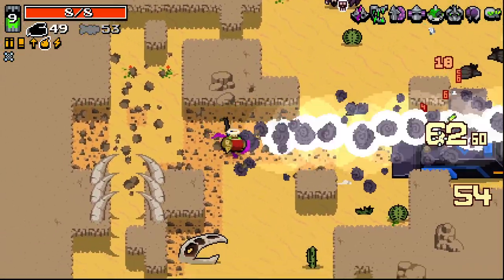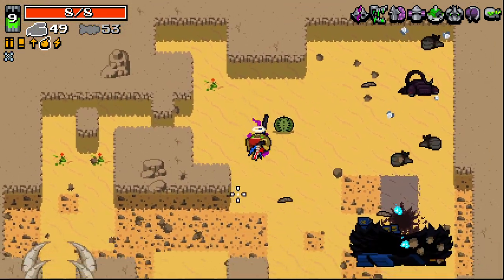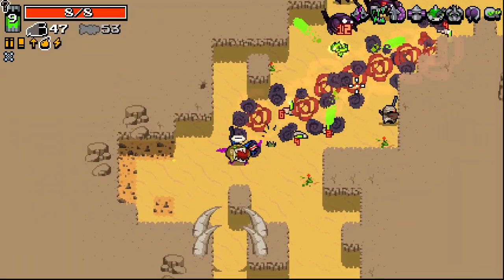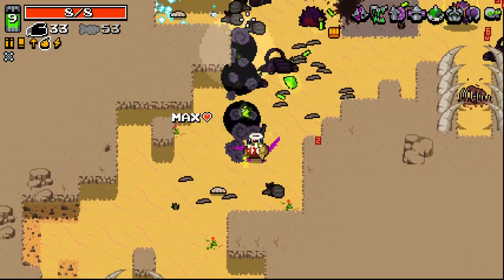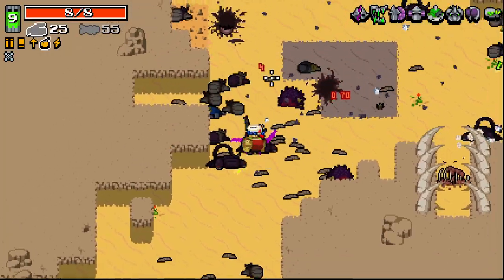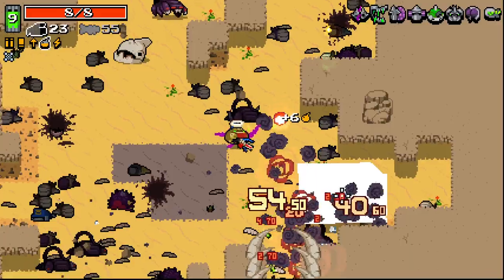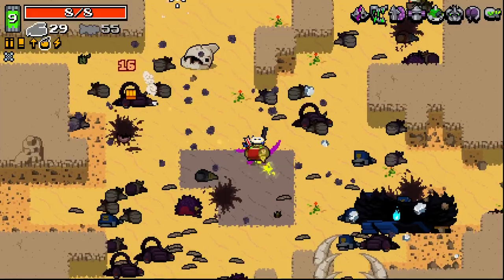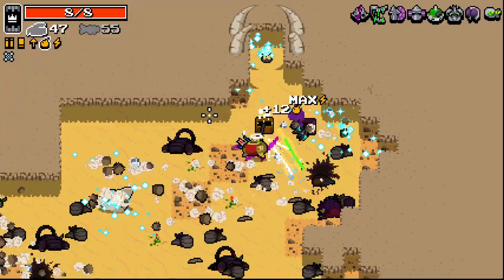If only this thing broke through walls, then it'd be tippity-top tier. Is that it for the first stage? Wow, that was a very, very empty first stage. I'm curious to see what this guy's ultra ends up looking like. This thing's good shit — it destroys the truck real fast as well, destroys projectiles coming in.